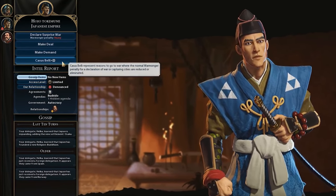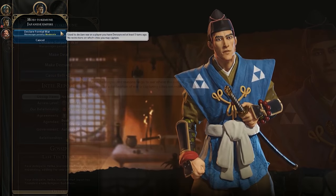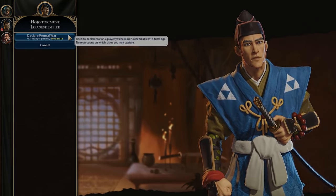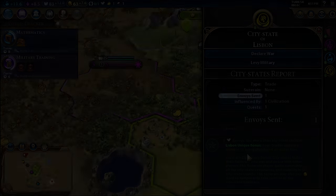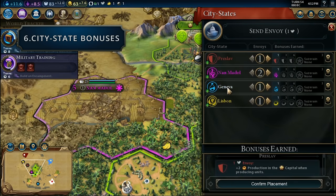To avoid some of the warmongering penalty you can declare a formal war by denouncing your intended enemy five turns before declaring war, which limits the penalty. Otherwise you could have justified wars, which further limit the penalty but also limit how much you're allowed to do in that war. These come into play mainly in the renaissance era, unlocked with the diplomatic service civic. There are also more casus belli coming into play in later eras. As a small note, some city state bonuses are also affected by eras — if you are suzerain of Seoul you earn a random eureka when you enter a new era, and you receive a random civic inspiration from Vilnius when they enter a new era.